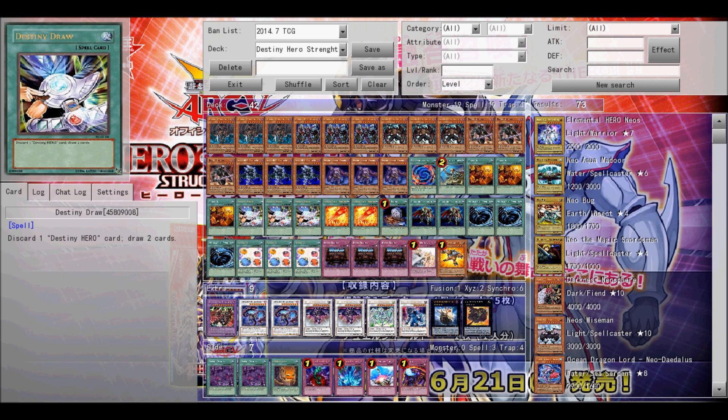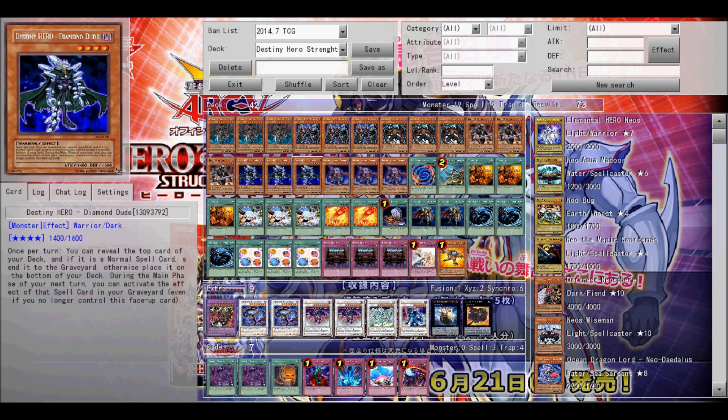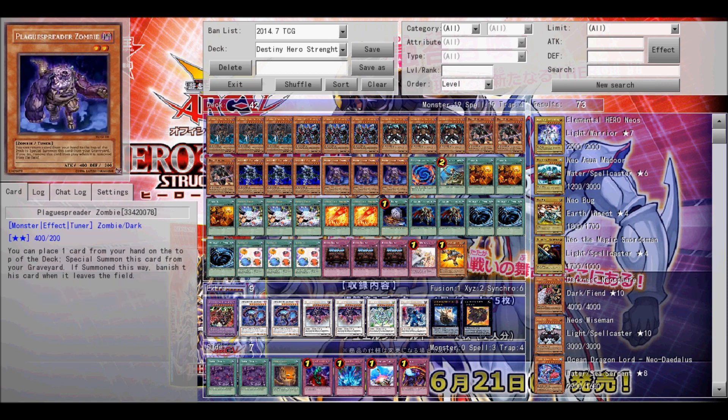Next up is Diamond Dude. There's not that many uses for him, but he has somewhat good defense. His effect will help you draw, or if you can get Destiny Draw because of it, you don't have to use the effect where it says discard a Destiny Hero card — you just get to draw two cards no matter what.